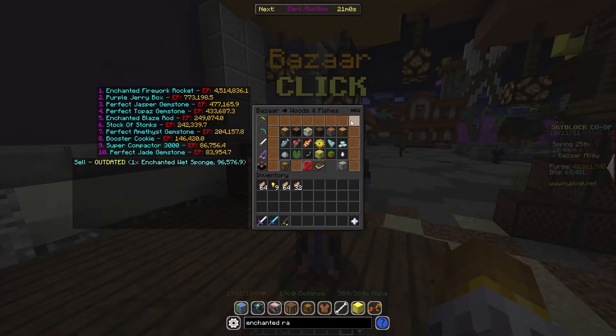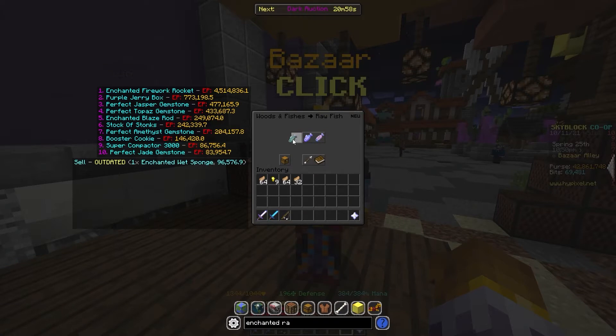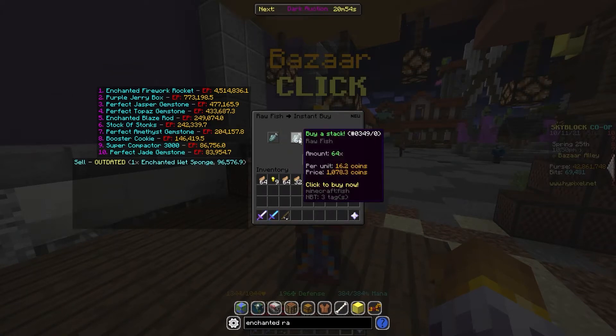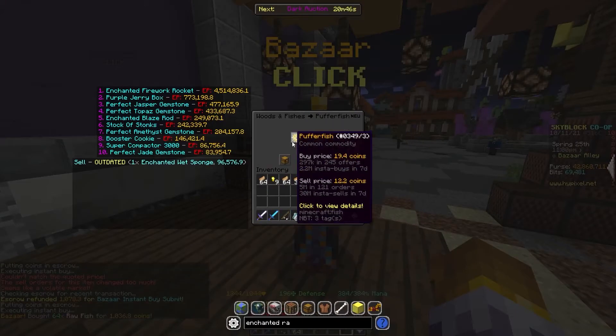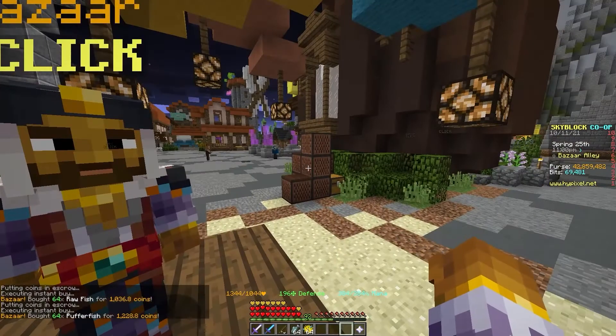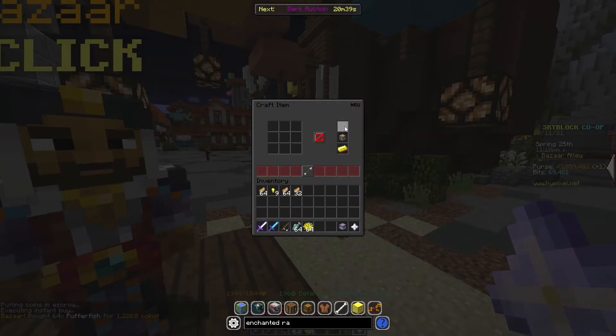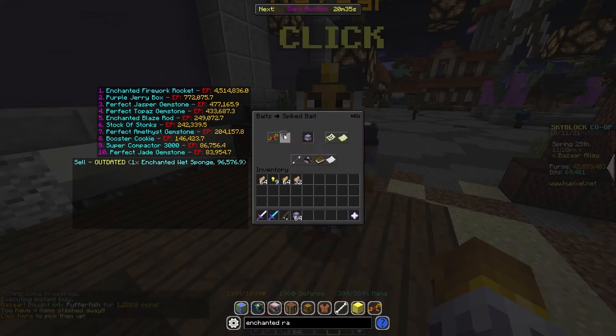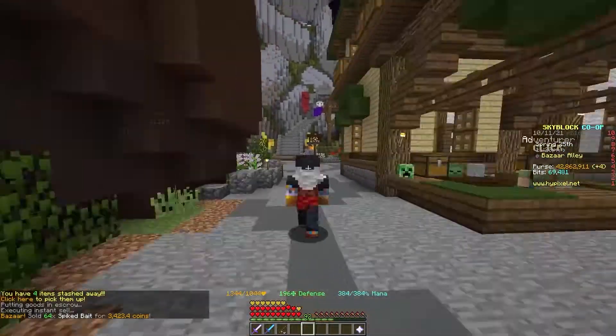You can also make a lot of money flipping other baits like spiked bait. You're going to want to buy a one to one ratio of raw fish and puffer fish. Then craft those all up into spiked bait and resell that spiked bait on the Bazaar for a decent profit.